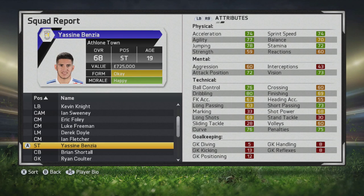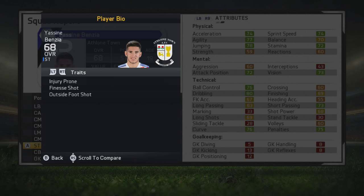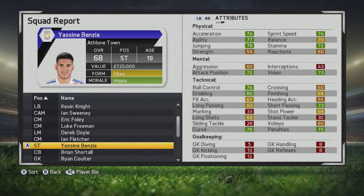In this player growth test I'll be taking a look at Yasin Benzia, a 19-year-old striker who starts at 68 overall. Pretty well-rounded at the start but definitely has some room to improve. He's a 5-foot-10 striker, right winger, left winger, right foot, high/low work rates, four-star weak foot, four-star skill moves, with the injury prone trait, the finesse shot trait, and the outside foot shot trait.